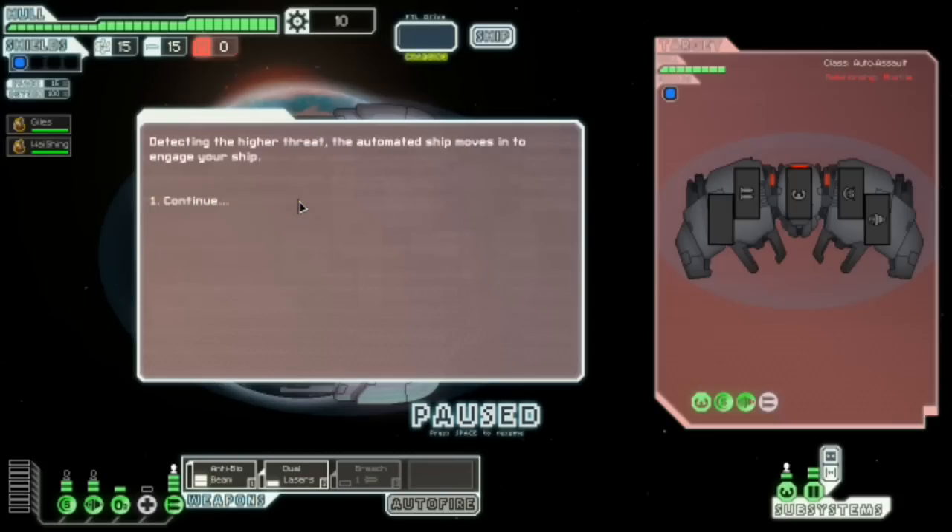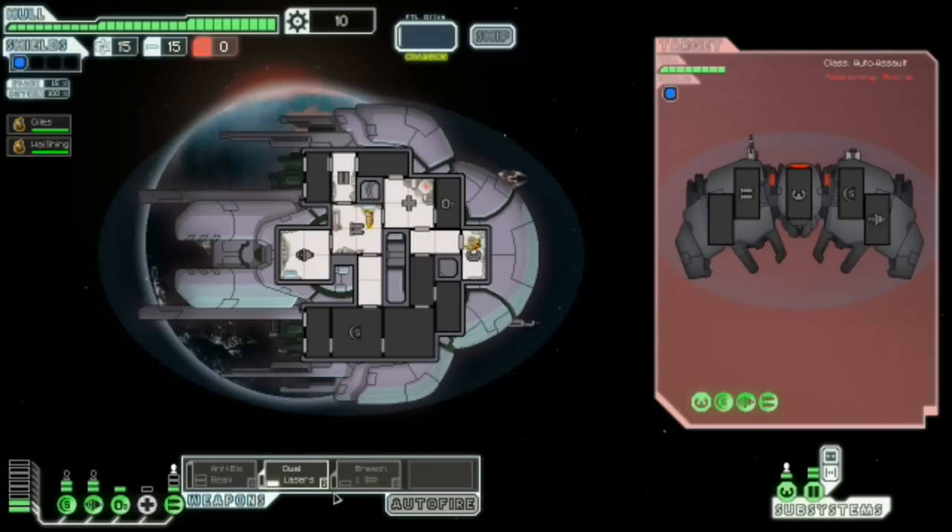First — it seems like a much better ship to fight first. We'll have to get the Breach Bomb going instead of the anti-Bio Beam, so we'll move that to the end to make the weapons easier to choose. I'm thinking we use the Breach Bomb on the shield — let's try and knock them offline. He has an Ion Bomb — that's very nice. He also has a single basic laser. I do love basic lasers, they're so pathetic. They're brilliant.